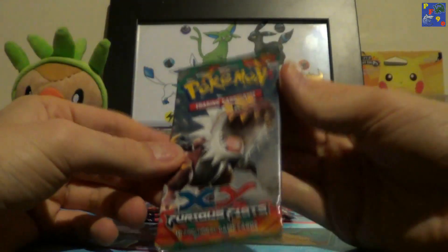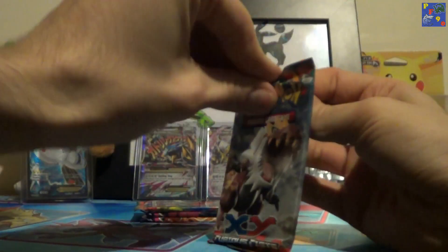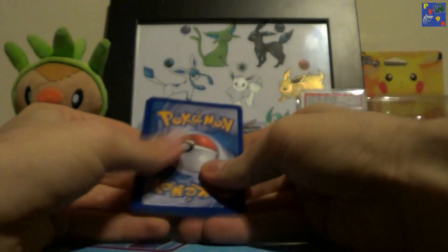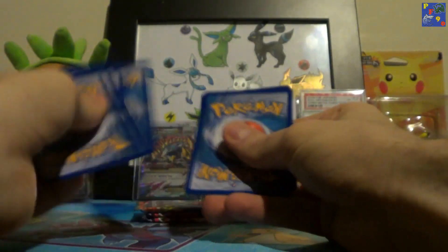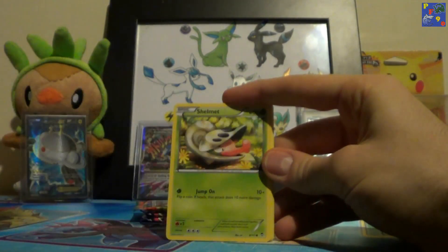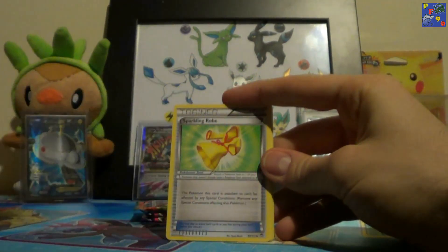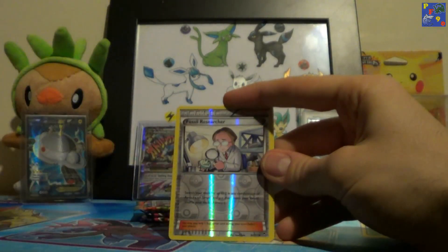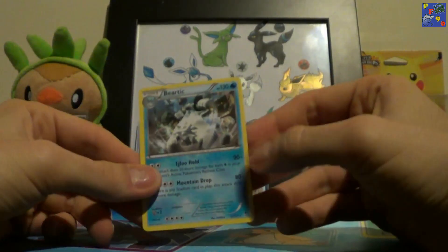It's a code card for you guys. From the Furious Fists pack, we have Drowzee, Golett, Bellsprout, Shelmet, Magmar, Sparkling Robe, Dragonite, Watchog, Fossil Researcher Reverse, and an Aerodactyl Rare.